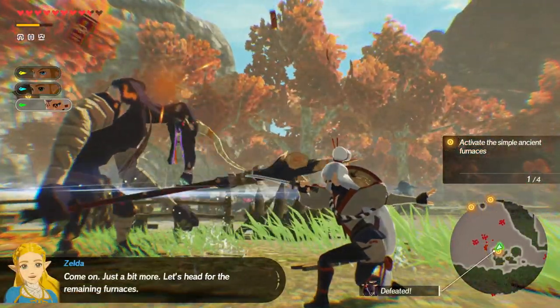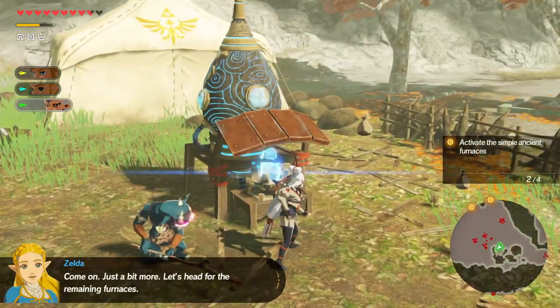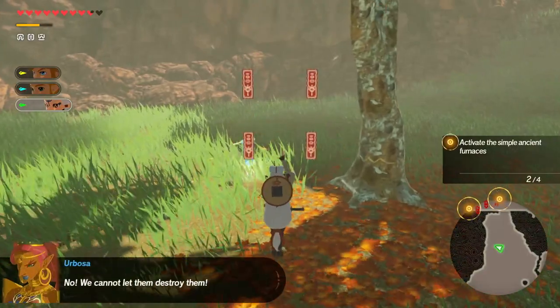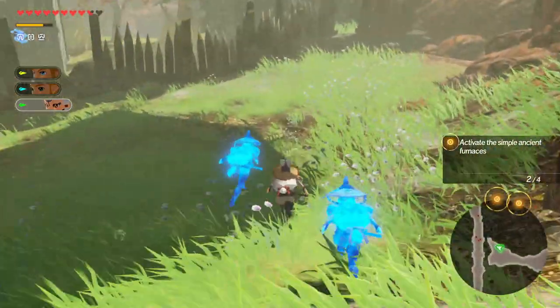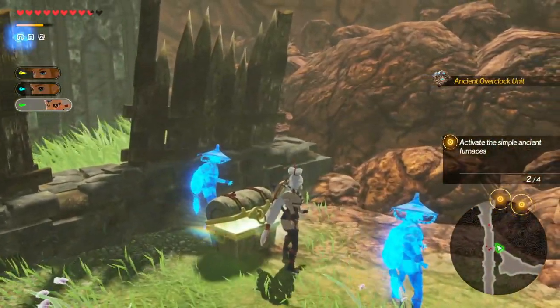Now come over here and take care of the second of these furnaces down south and then head all the way up here. Then head all the way out over here to the west and you'll find a rock chest with an ancient overclock unit in it. Now you're pretty much done here, so you can switch back over to Link and head north.